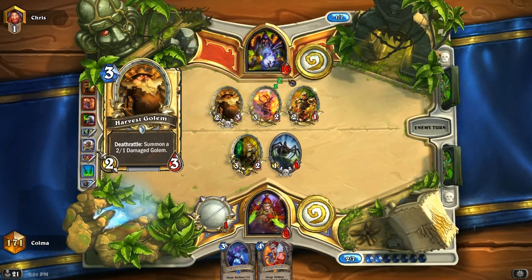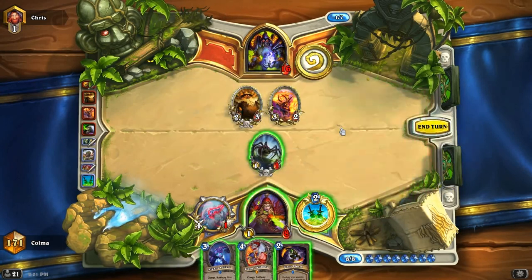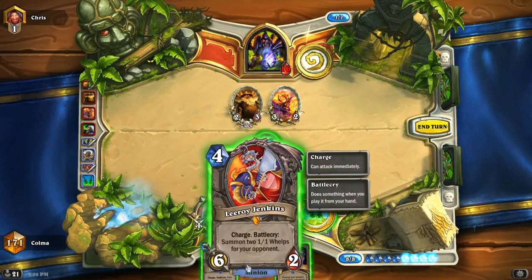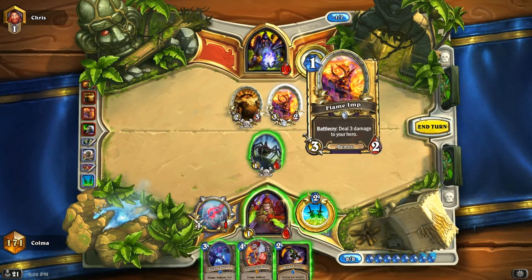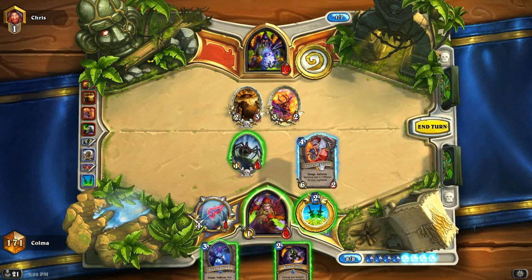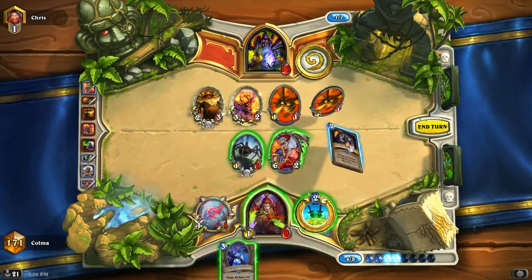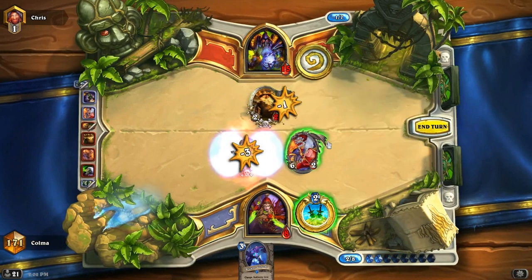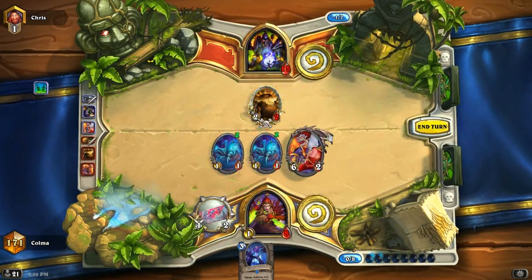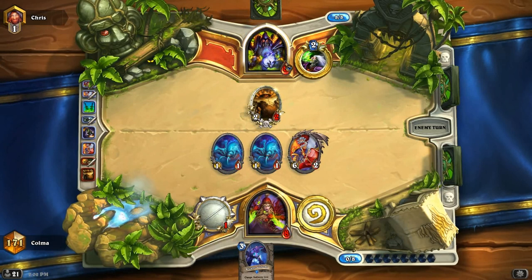Kill the Knife Juggler. Blade Flurry. I only have a Deadly Poison, but I can do Leeroy, Blade Flurry. I can run down into that. So I'll do this: Blade Flurry, run that into that, new dagger. Looking decent here - he'll probably trade that into that.